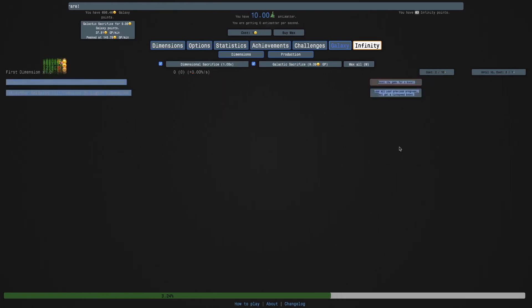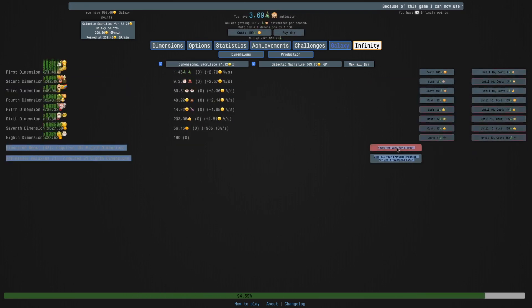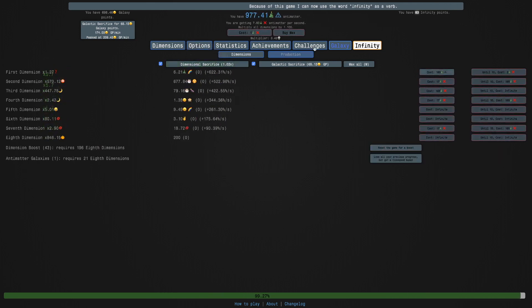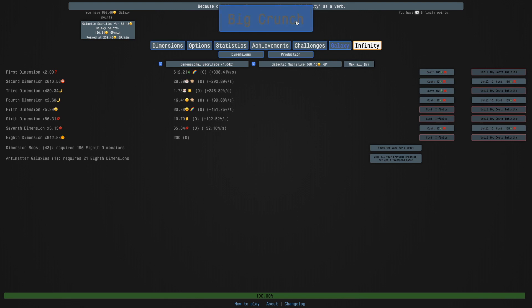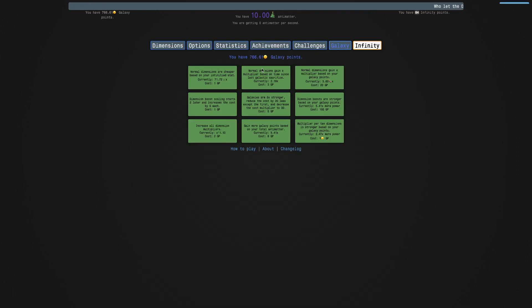We have a lot of Galaxy points we're setting up, and yeah, it looks like we're going to make it. It's not even that hard - I can just do Dimensional Sacrifice, and boom. Which means I get the achievement, and I even keep my Galaxy points, which is absolutely legendary. This is going to make everything extremely easy.